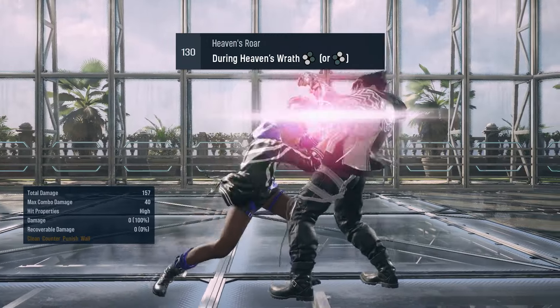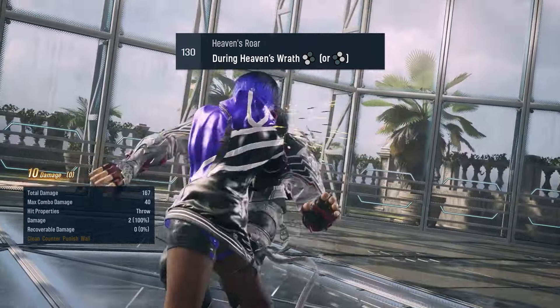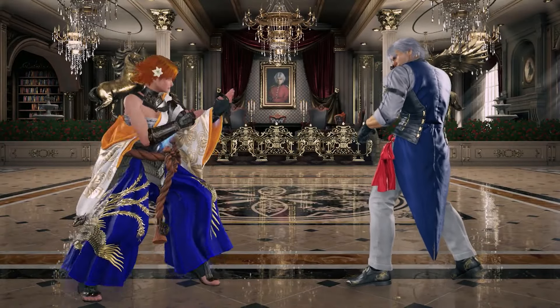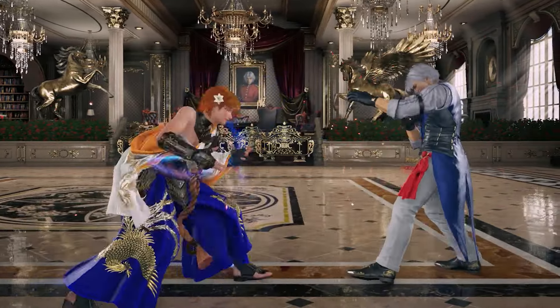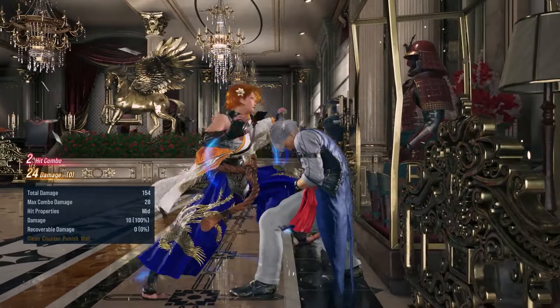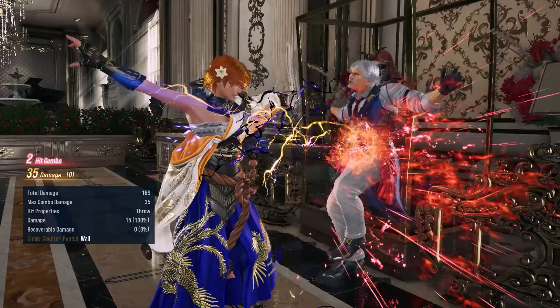Finally, we have the Heaven's Wrath throw, which helps a lot with her wall pressure when you go into this stance. It is still useful in the open because it deals more damage than your low option, but it's better at the wall because you can score a wall hit and deal more damage.